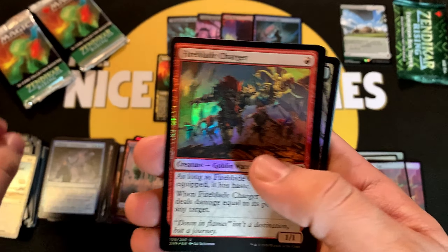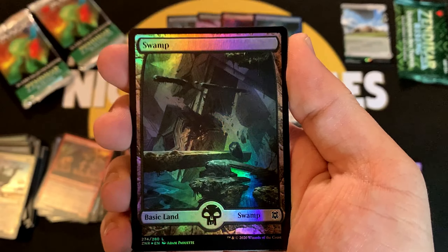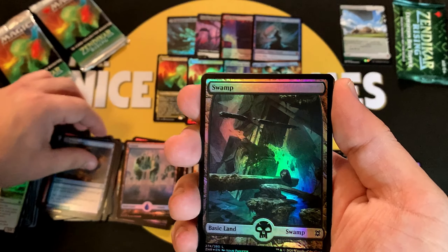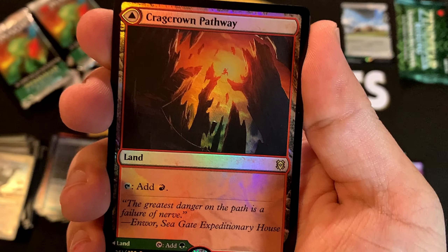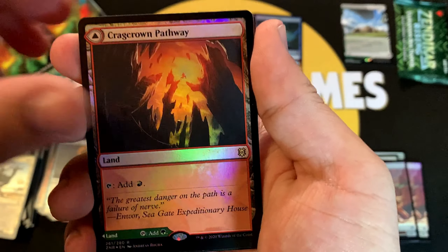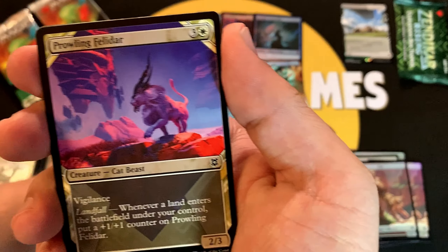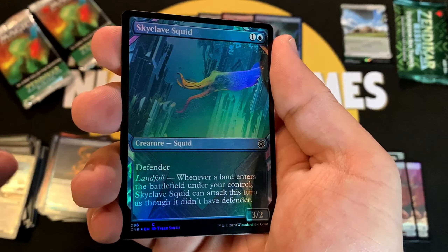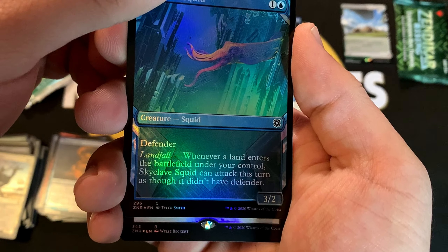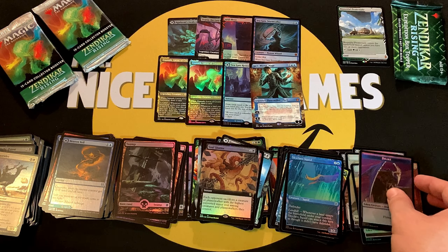Commons, uncommons: Bala Ged — oh very nice — modal DFC Bala Ged Coast, into a Swamp. Our first rare of the pack: Hagra Mauling non-foil extended, followed by the Cragcrown Pathway normal pack version — man these are the easiest to get — Timbercrown Pathway as well. Skyclave Squid, Prowling Felidar, into our rare: the Clearwater Pathway — at least it's another pathway — and then the Murkwater Pathway. Followed by a foil Skyclave Squid and a rare: the Soul Shatter box topper, very nice — not a lot of weight to that. A Drake.